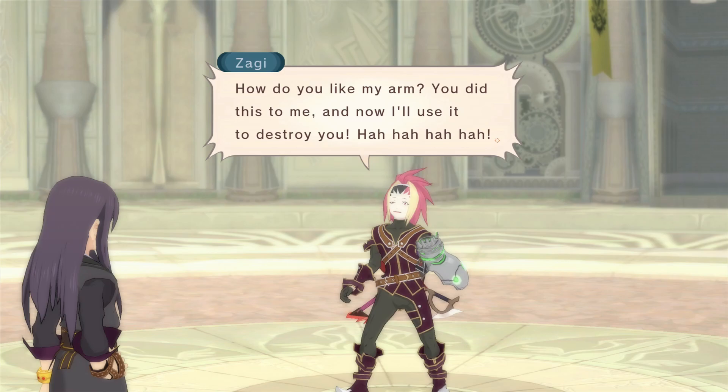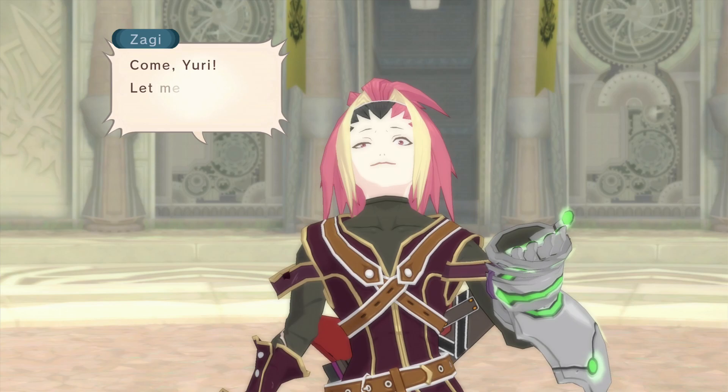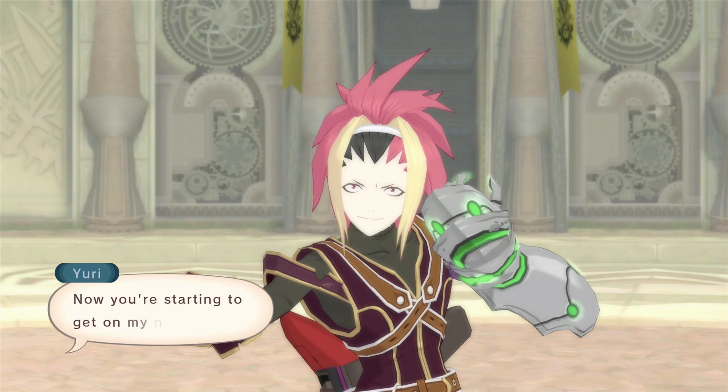So basically we're at the Colosseum. We're going to fight three regular fighters, and then Zaggy will come in and interrupt after a series of small cutscenes. After that, he'll join the fight and all your party members will join with you. For this, I have Rita set to magic only, so she'll be constantly throwing magic at Zaggy.